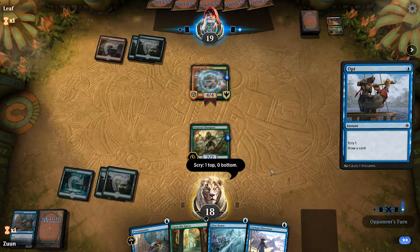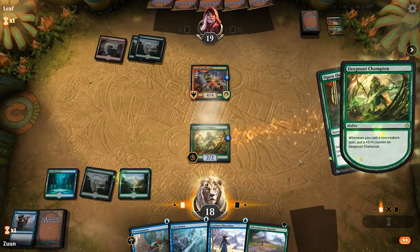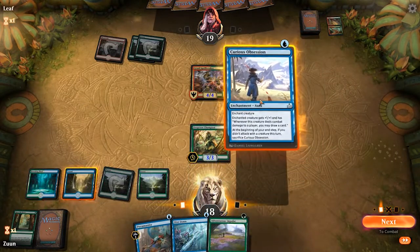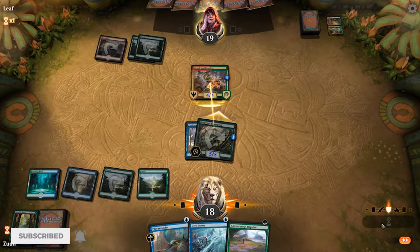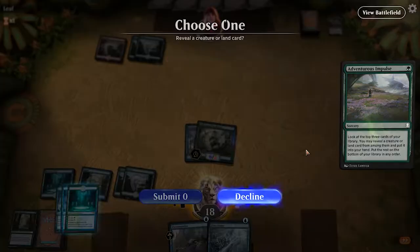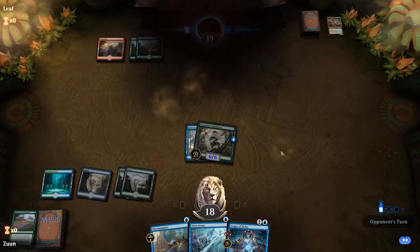Curious Obsession, I think, is a good combo. We can Adventurous Impulse or Open the Gates. I think we're going to Open the Gates purely for the basic land card draw. I have an island here. This is going to allow us to play Curious Obsession, and we have a Dive Down now. Let's go ahead and play Adventurous Impulse as well. We'll hold up the Dive Down. We're in a very good position — this Deep Root Champion is getting quite large and our opponent does not have a way to answer.